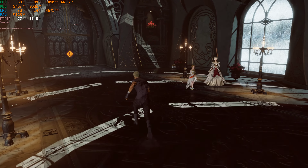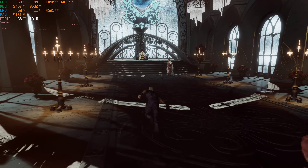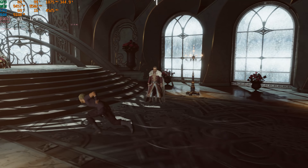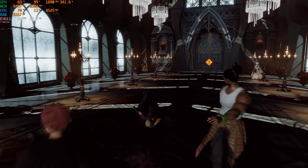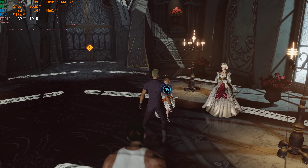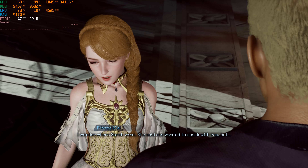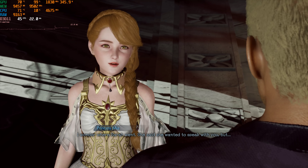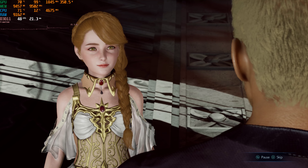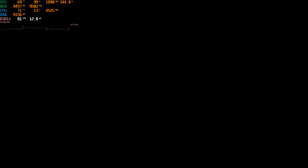Looking at the performance right now it seems like we're doing pretty well — we're well over 60 FPS. But what I noticed is that if I just go to talk to a character, watch the frame rate counter. It's going to absolutely tank depending on what's going on on screen. We're dipping down into the 40s there just for getting a close-up on a character.